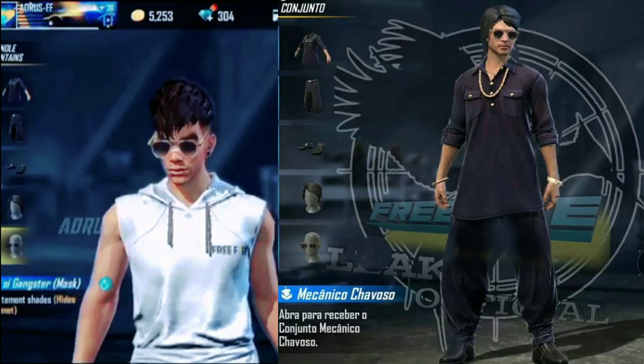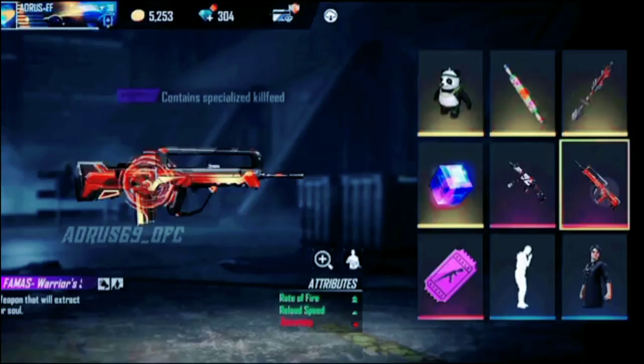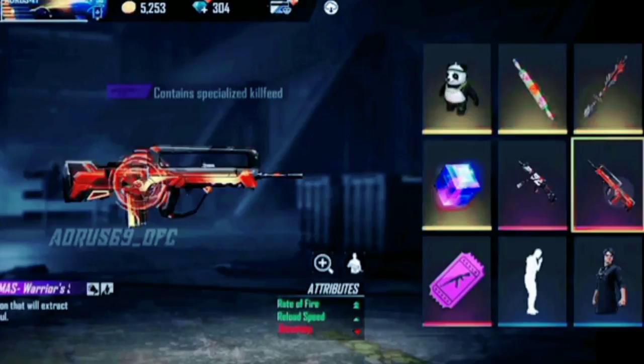The next item we have is a Farma skin. Farma skin is here, and this is very good — you can see the double rate.